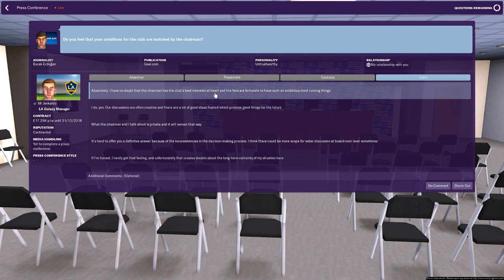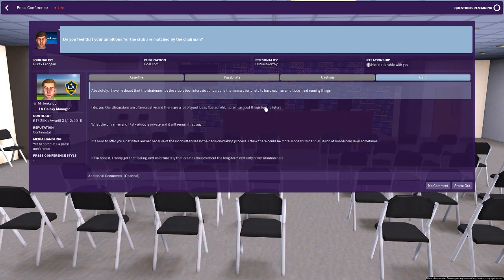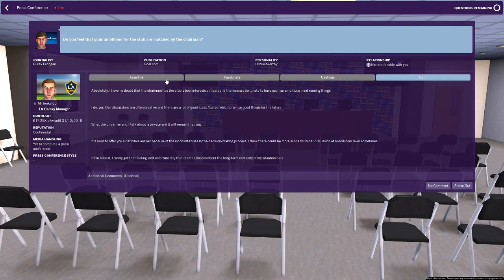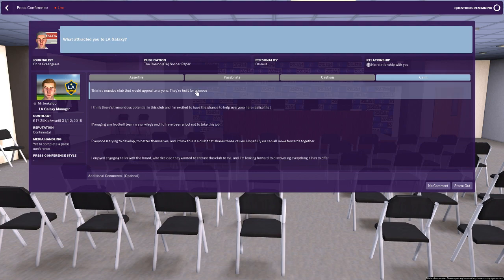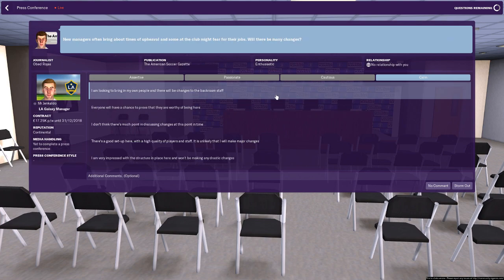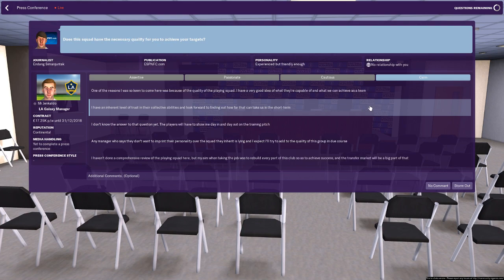I was intending to go a few weeks into the future, but I've landed on the press conference screen, which is set up differently. We have empty chairs in front of us — you'd have thought they'd populated these. But it lists your details down the left-hand side, which is new. I have no doubt the chairman has his heart set on the club, they are a massive club, I'm delighted with the facilities, I don't think age is important, and everyone will have a chance to prove they're worthy. I'm going to dip into the transfer order then review the backroom staff.